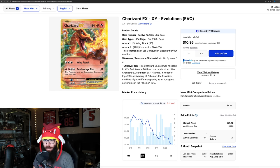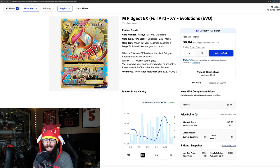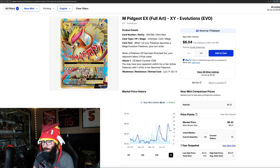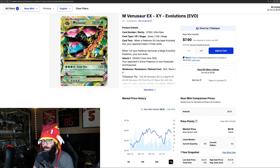We got this Charizard — I really like this artwork a lot, it's just cool. Down 13% but up 4.39% on the one-year. I just wanted to give some of these cards their props, and then I'm going to get into the other sets. Mega Pidgeot is up 5% on the three-month and up almost 20% on the one-year. Another Mega Venusaur — you can see some are up, some are down. This one's up 26% on the last year. A lot of these cards are moving.